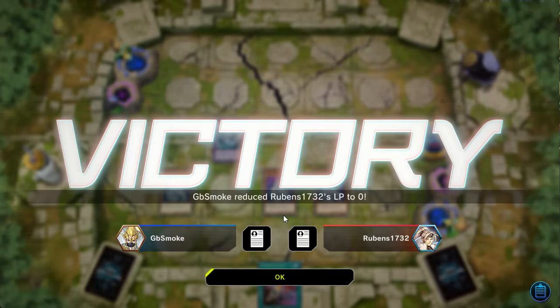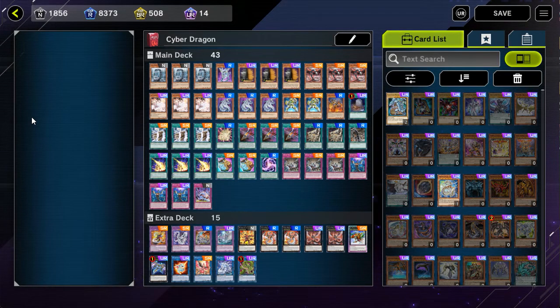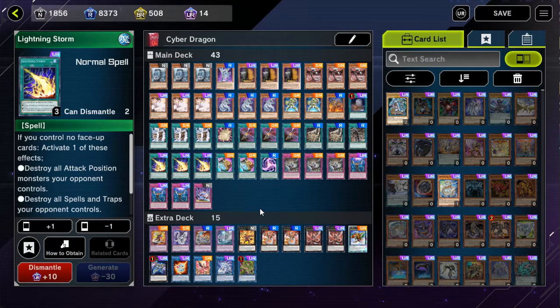Let's go back to the deck list. So those were the replays, and this was the list I was using — though it wasn't this exact list at the time of those replays. In some of those replays I think I only had one Lightning Storm and had Raigeki and Triple Prosperity. I recently got the second and third Lightning Storms and just cut those cards. That's basically it for the video.